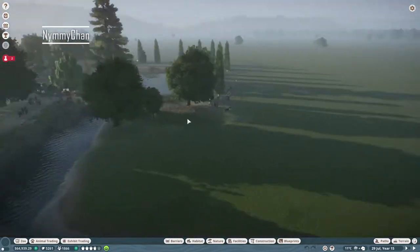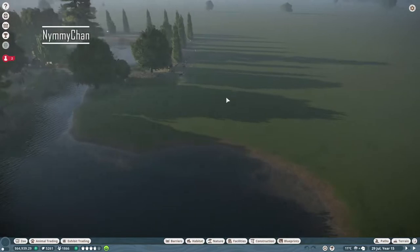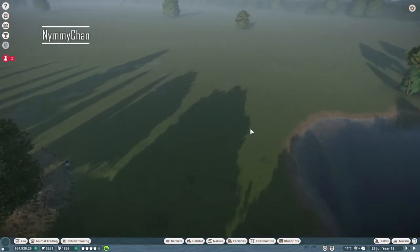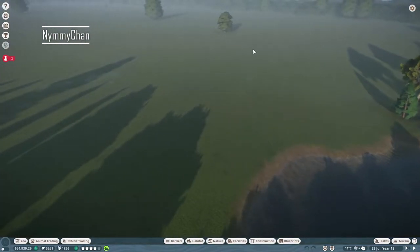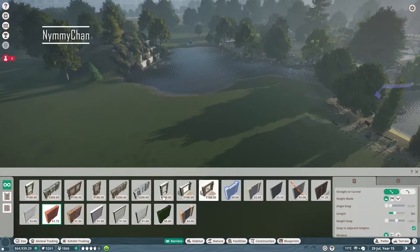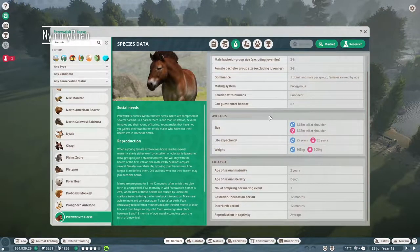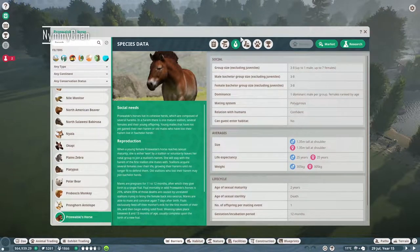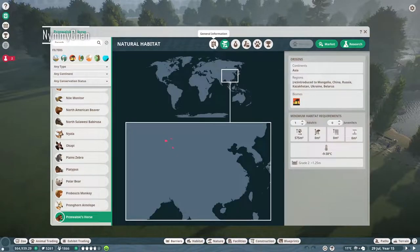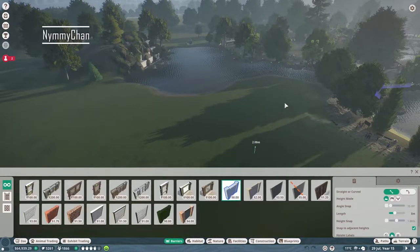And we're gonna start with our horses, and I think I'm just gonna place them somewhere here. Then we're gonna have this path. I do want a little seating area for the parents as well, so probably gonna build that as well. But we're gonna start with the horses. Now I'm not quite sure if they can go into the water - I really have no clue. We'll see whether they can go into the water or not.